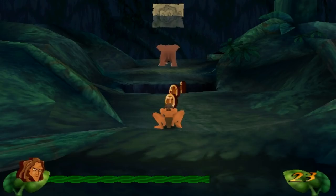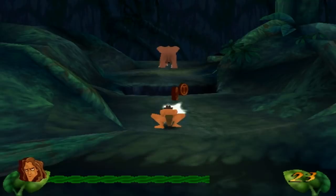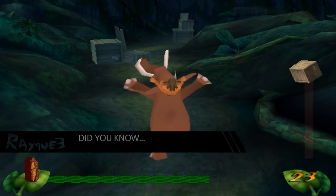We are already at the third save point, I think. Now we're gonna have the section with Tantor, and this section is quite chaotic. We can steer Tantor from left to right, and we also have to duck from some branches with Tarzan. We also have to collect some letters and destroy things. For a 20 to 30 second ride, it's just madness. Let's go and try to do this.